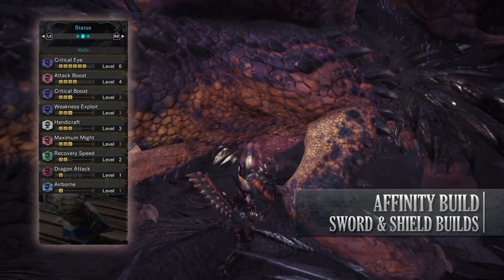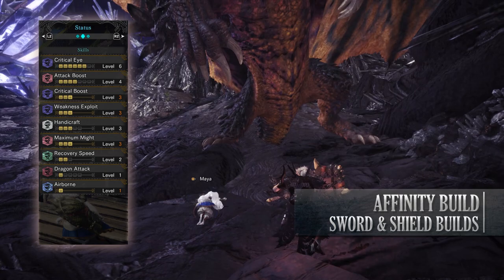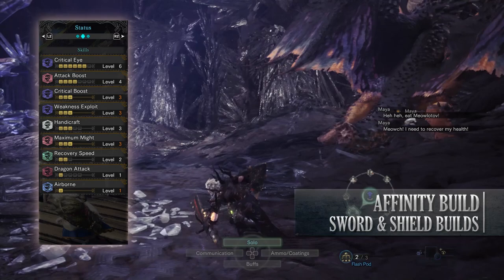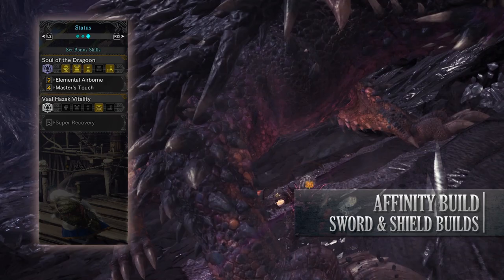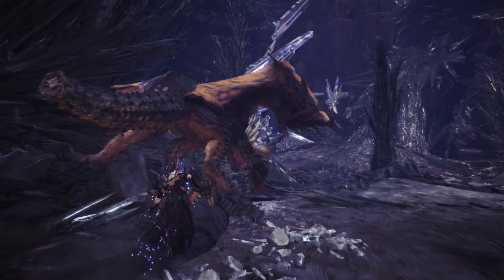As for the skills: Critical Eye level 6, Attack Boost level 4, Crit Boost level 3, Weakness Exploit level 3, Handicraft level 3 which boosts the sharpness of the weapon, Maximum Might level 3, Recovery Speed level 2 as a byproduct of the gear, Dragon Attack level 1 which can still help the dragon rating of the Fatal Bite, and the Airborne skill increasing the damage of airborne attacks. You'll also have the Soul of the Dragon set bonuses — Elemental Airborne that increases elemental damage when performing a jumping attack, and Master's Touch that prevents sharpness loss when you crit a monster.